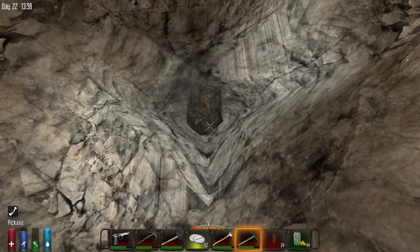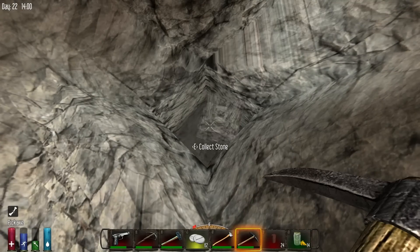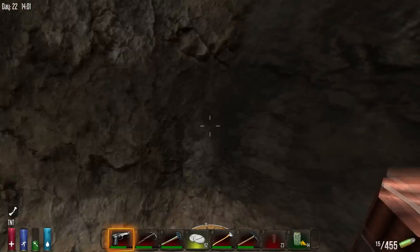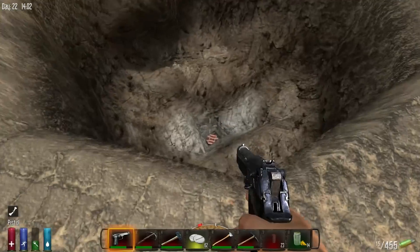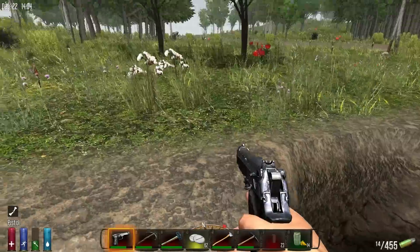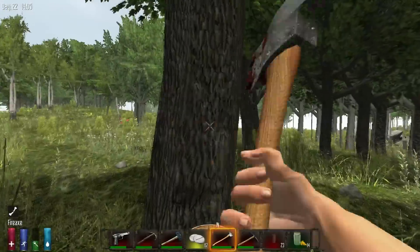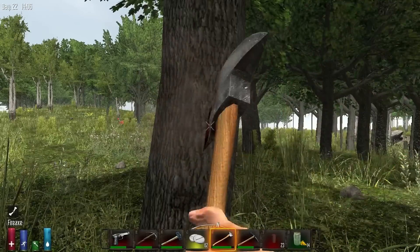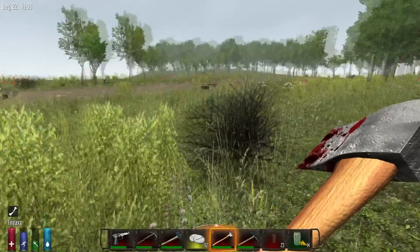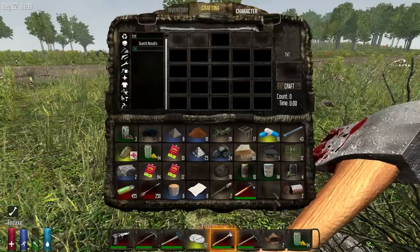Basically what we'll do is when we want to go back to our base, we'll just come down in this little hole here, go down a ladder system into a little tunnel, and then come up right underneath our base. I don't know if this is the best thing in the world because of structural integrity issues underneath our base, but we're gonna go for it anyway. One tree should be plenty of ladders, so let's cut one down really quickly. Let's plant these trees and get them out of here.